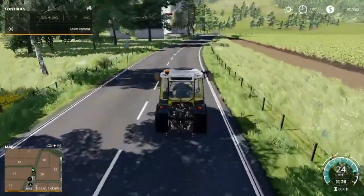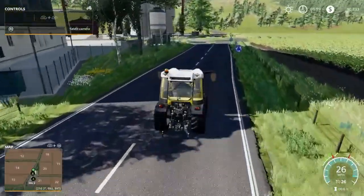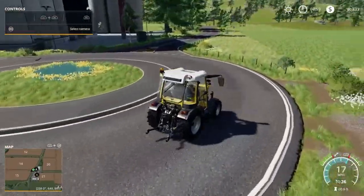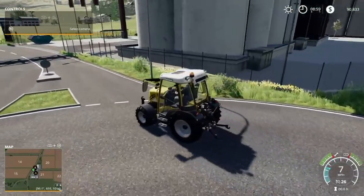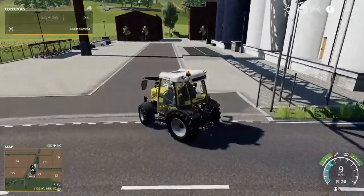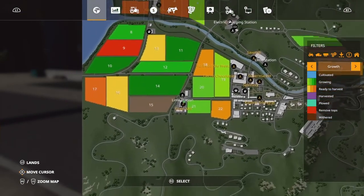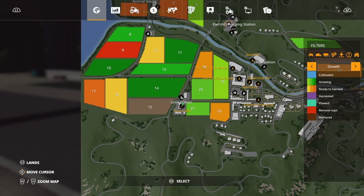Up here we have a live station just right there inside that gate. And then this is the Green Mill — live station right across the street.